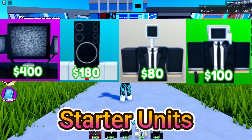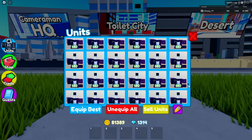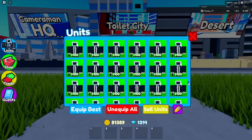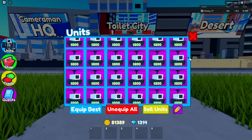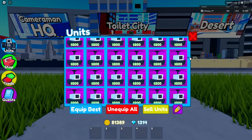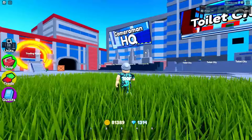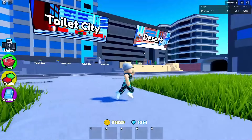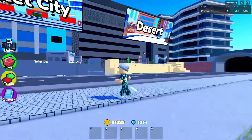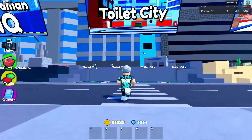In today's video, we're going to do the starter units only challenge. We're going to choose units that are either basics, uncommons, the blue ones which I believe are called rares, or even purples that are epics. We'll hop into games and try to beat this challenge on nightmare mode in Toilet HQ. If we can't beat it there, we'll go to Cameraman HQ on hard mode, then the desert on medium mode, and finally Toilet City on easy mode.